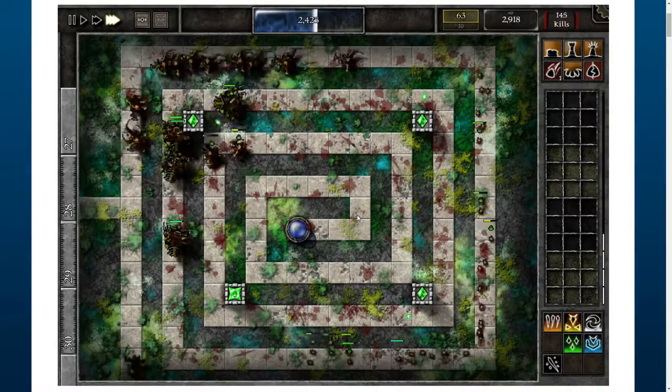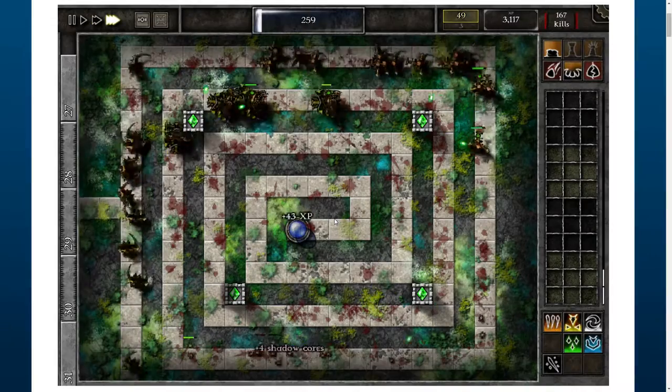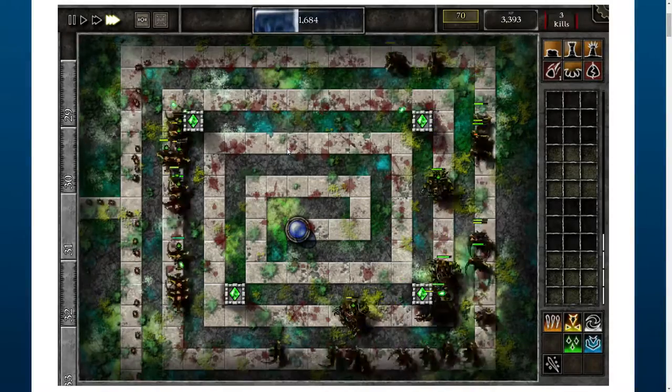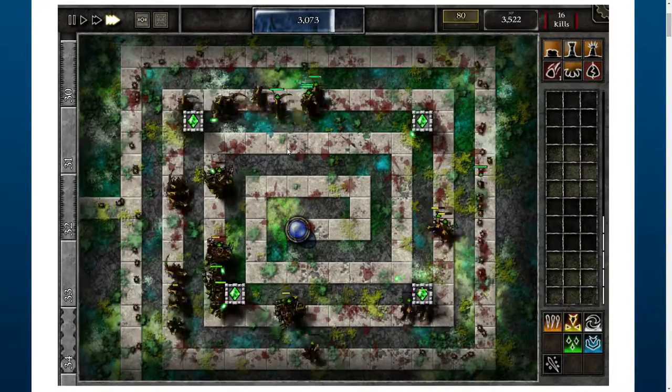Here I started to upgrade my towers to level six already, and some giants started to spawn. They're the most dangerous ones at the moment, but afterwards I'll tell you what you should do with them.